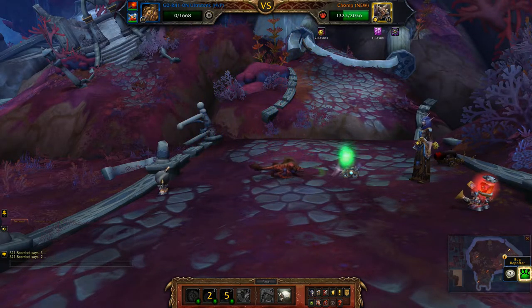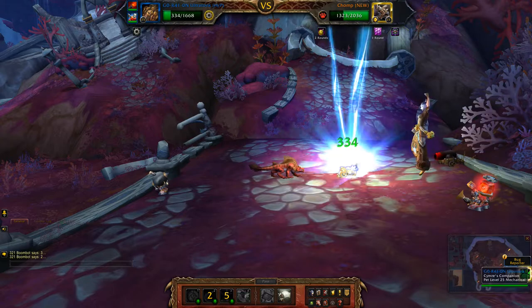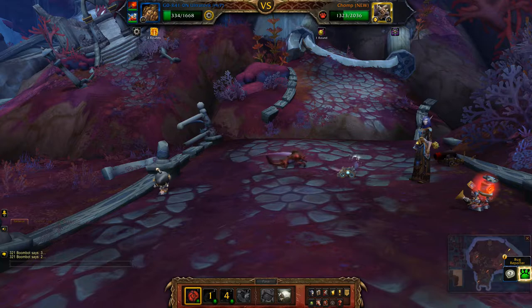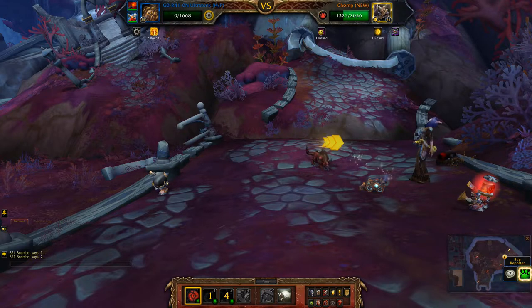We tend to get stunned in the next move, which is why I normally go for two big abilities to start.